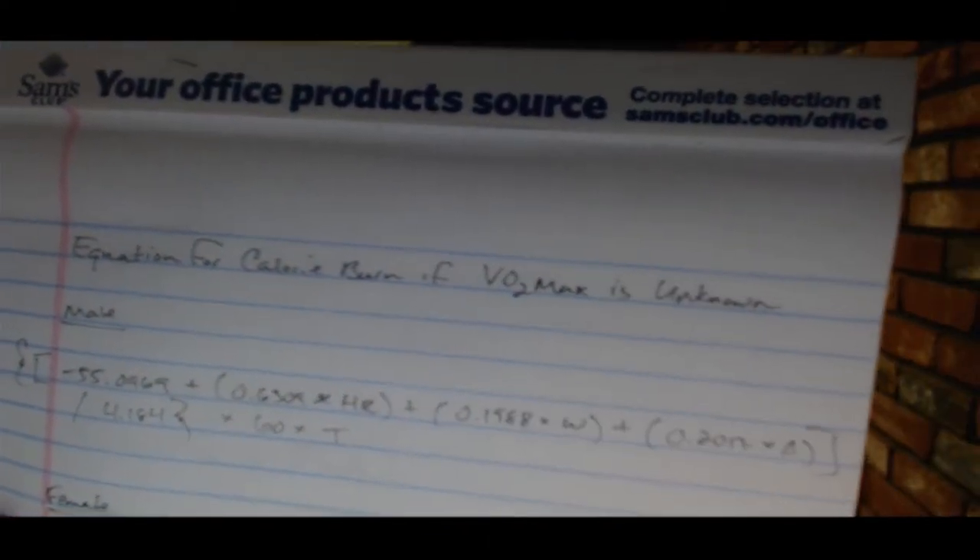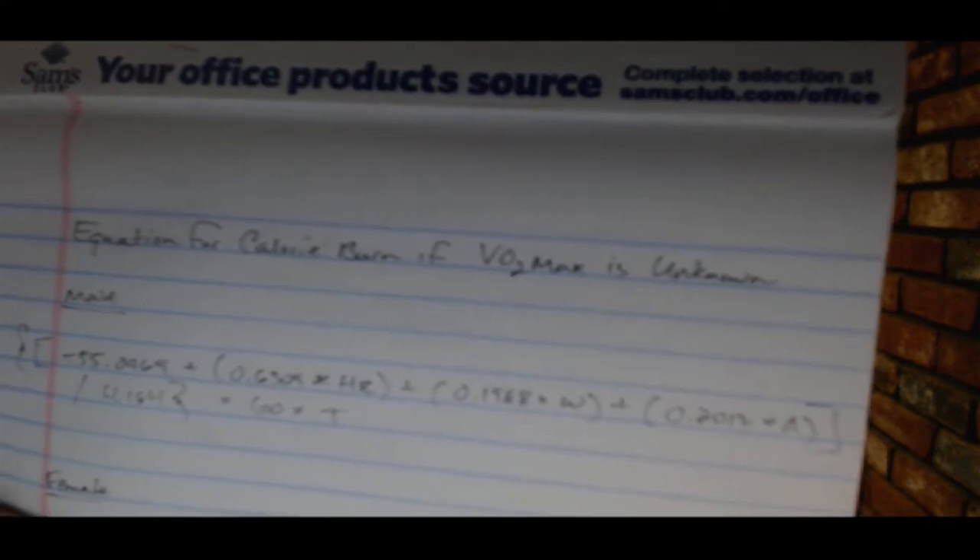I'm back after a 10-minute break where I got to towel myself off. I did some of the math and reviewed the video. On to the results. This is the equation I got off the internet — the equation for calorie burn when maximum volume of oxygen is unknown. The only equipment I used was this webcam, the DDR pad, and this little cheapo heart rate monitor. So I'm going to do it the easy way.